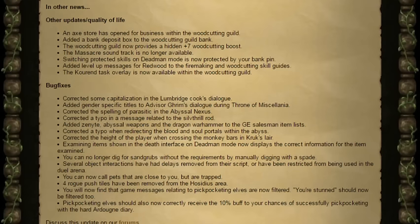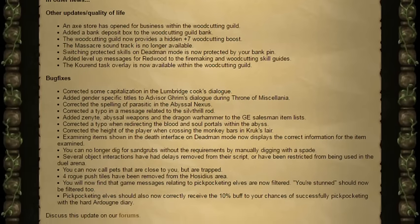In other news this week, we've got a few quality of life updates and some bug fixes. An axe store has opened for business within the Woodcutting Guild. They've added a bank deposit box to the Woodcutting Guild bank. The Woodcutting Guild now provides a hidden plus 7 woodcutting boost. The Massacre soundtrack from the Falador Massacre event is no longer available, however if you are interested in what that sounds like, there are plenty of videos on YouTube. Switching protected skills on Deadman Mode is now protected by your bank pin. They've added level-up messages for Redwood Logs to the fire-making and woodcutting skill guides. And the current task overlay is now available within the Woodcutting Guild.